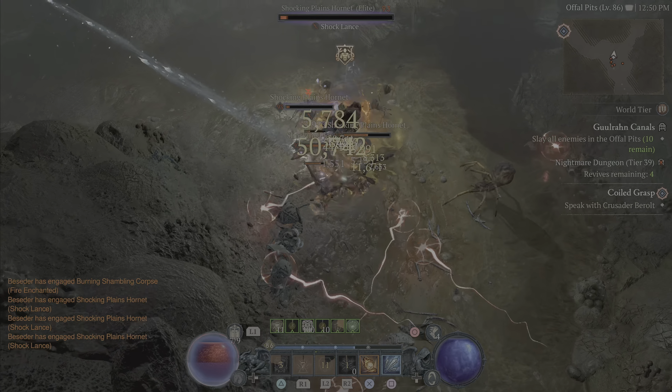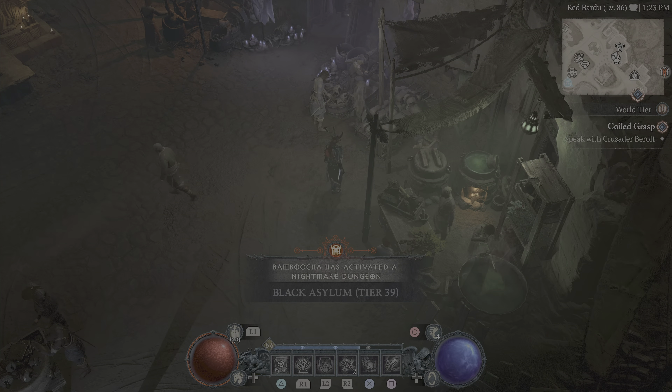In order to enter a Nightmare Dungeon you need to acquire a Nightmare Dungeon Sigil. You will receive your first Sigil after completing the Whispering Tree activity for the first time. Another way to obtain them is to loot them from mobs in Nightmare Dungeons or craft them at the Occultist.